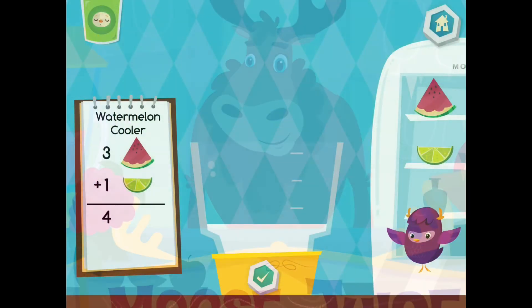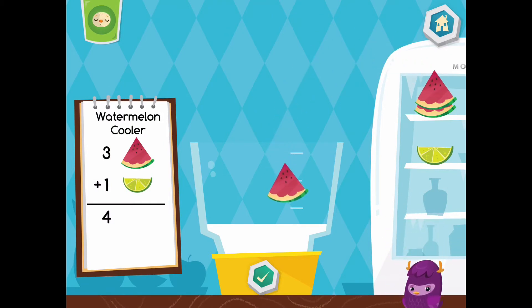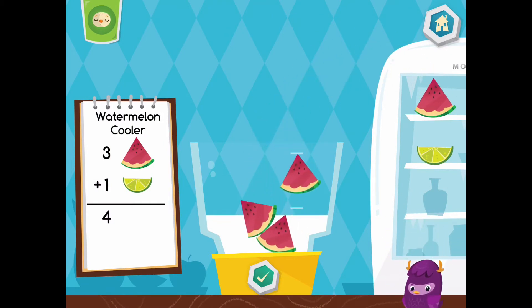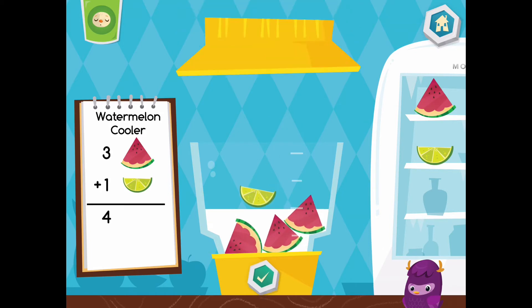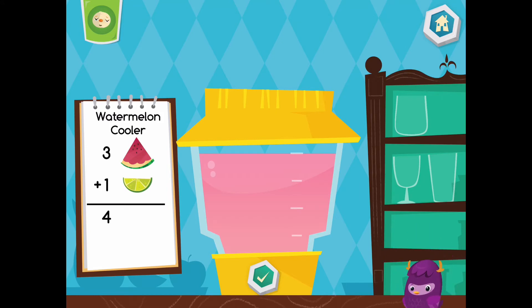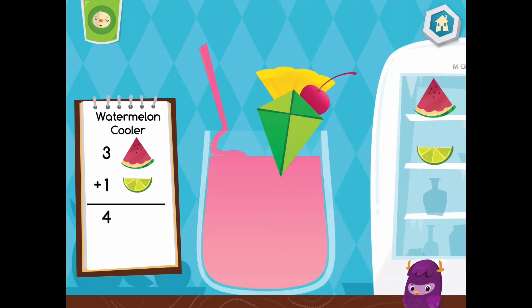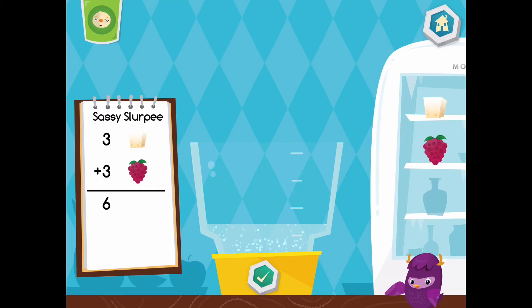Now let's make a watermelon cooler. That looks delicious. Choose a cup. Yum, yum, yum. Let's make a sassy slurpee. Yummy!